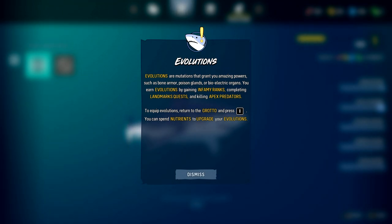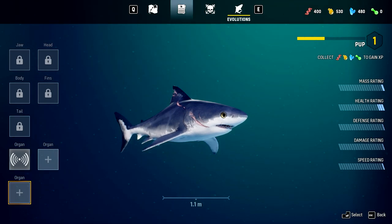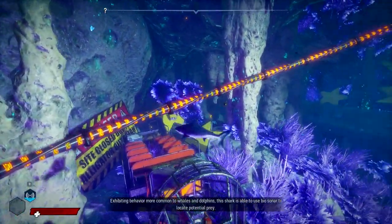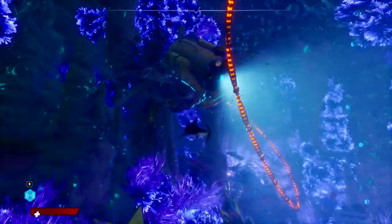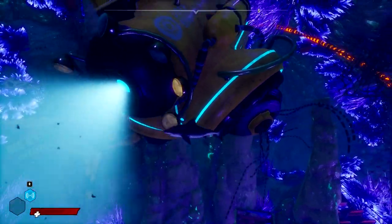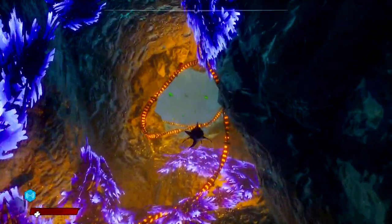To equip evolutions, return to the grotto and press I — so I guess we can't just do that anytime. We got our advanced sonar. Our mass is only one; we are small. This shark is able to use biosonar to locate potential prey. This area looks like the kind of place that would lead to us mutating into something horrible — I assume that's why we're gonna get electric powers, because they're messing around with something down here.